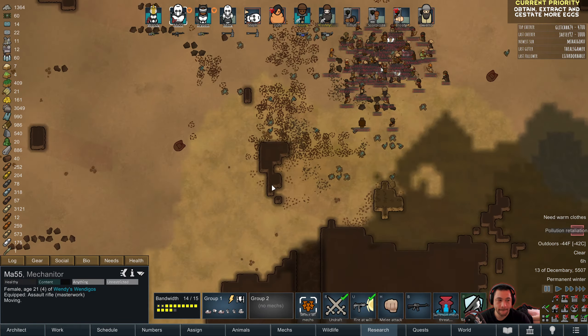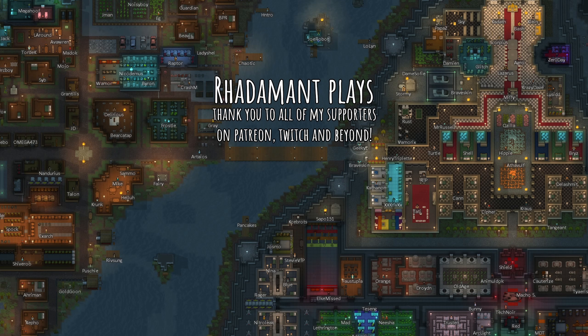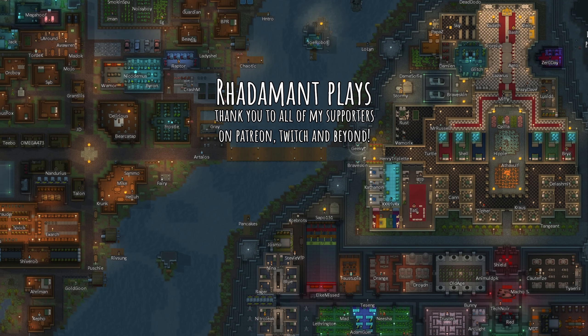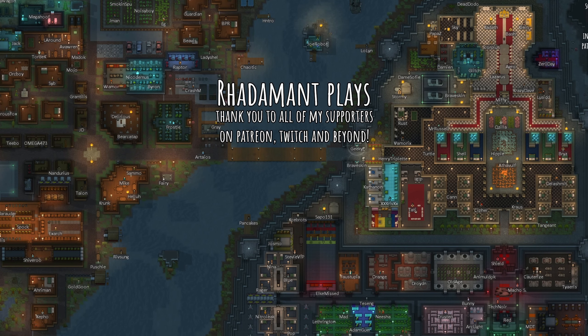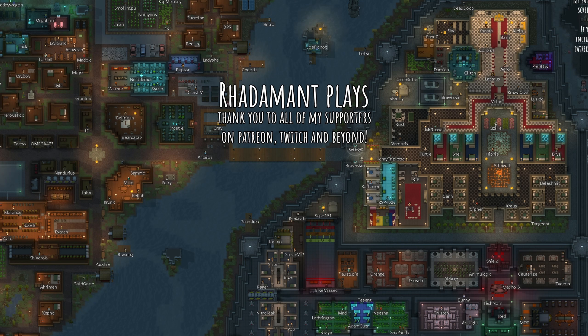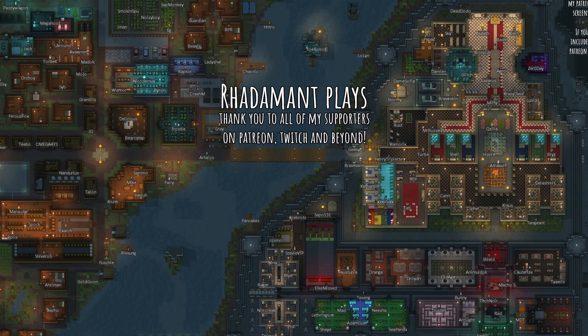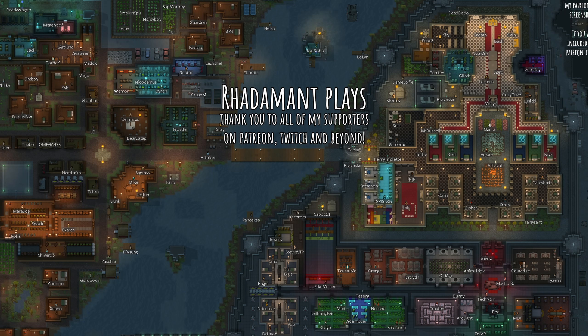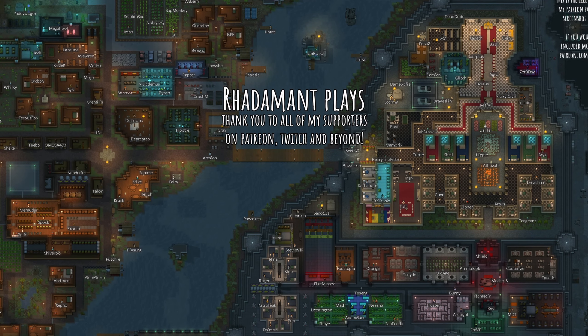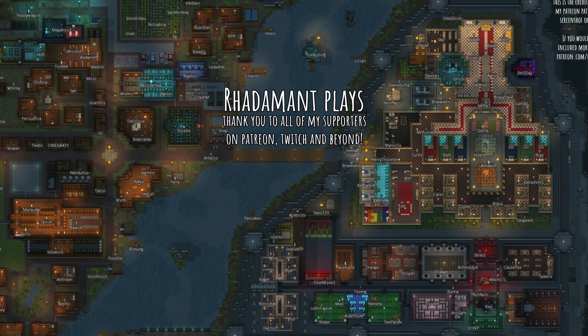Oh right, the raffle. Phantom Troop, you are the Fabricor winner and we're going to do ranged mech. For ranged mechs I really like legionaries, so I'm going to have him cook up a legionary.